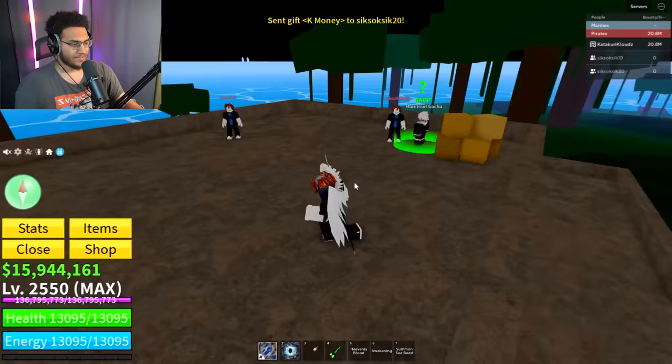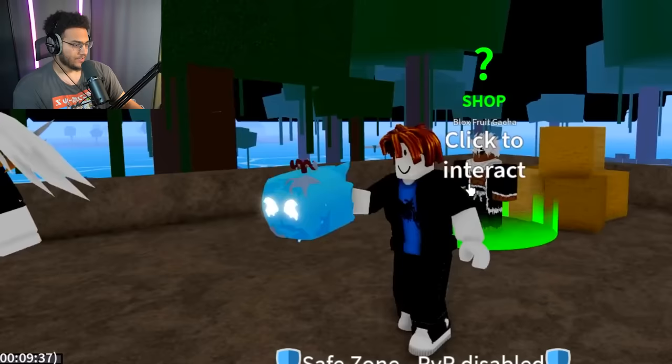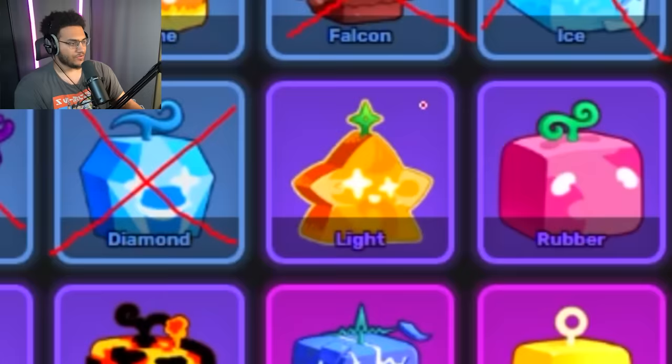Hopefully this can finish off the common rarity. Come on, pull it out. And I asked for a common fruit and they gave me a rarity — that's the game controlling me. Let's speed run through these next ones. Spin 22: ice. Spin 23: light fruit, cross that off. Spin 24, we get the magma fruit, cross that off.